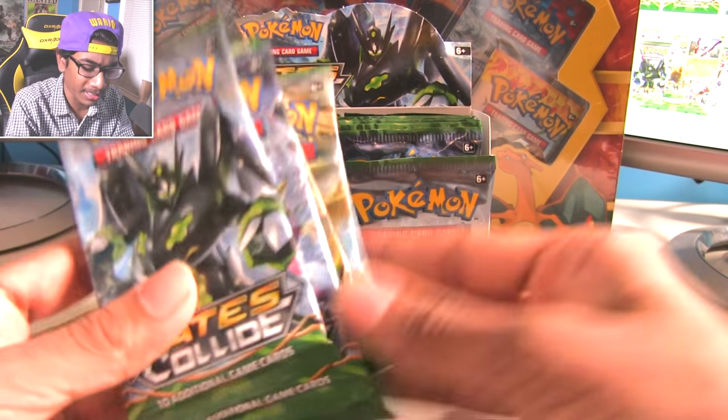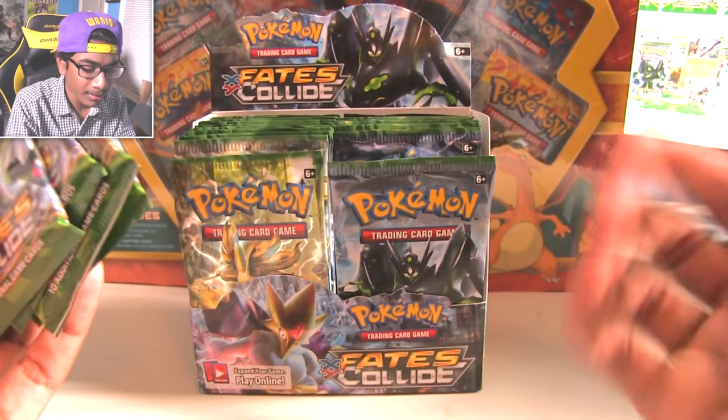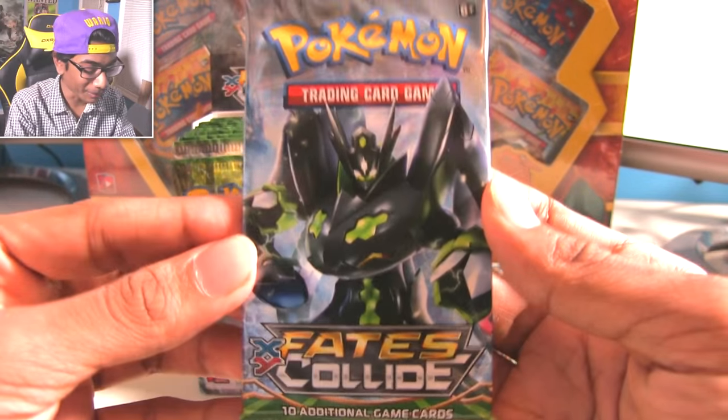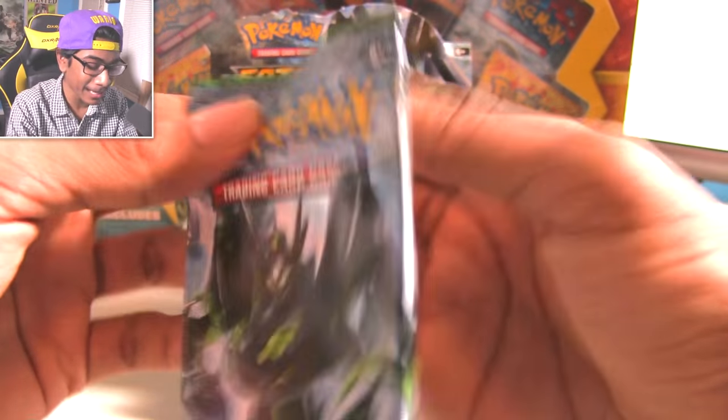It sounds like there could be a Tyranitar. Fates Collide, green packs. Zygarde's my brother. So let's start off with the Zygarde pack. So why am I so nervous? Here we go. Fates Collide, Perfect Zygarde. I'm looking forward to just seeing new cards, seeing some damn new cards.